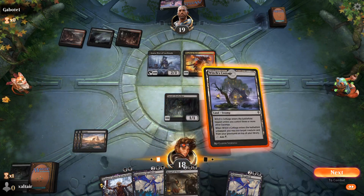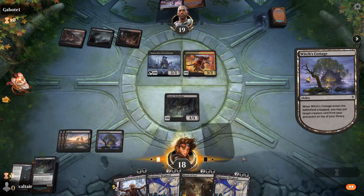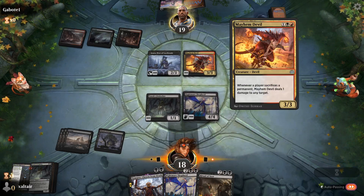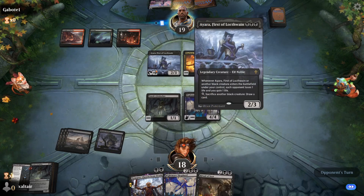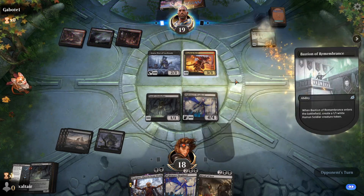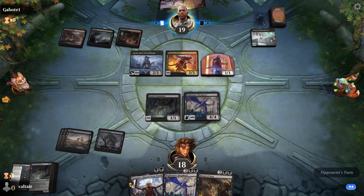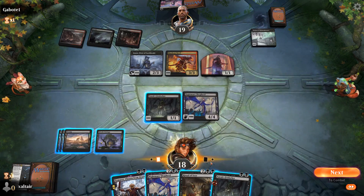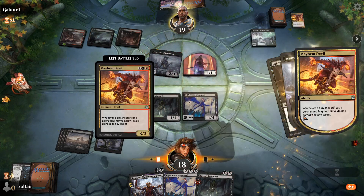Fortunately they're going to kill one of our guys, so we get to bring it back with Nightmare Shepherd. We're going to cast Nightmare Shepherd here since he's not easy to kill by pings. We just have to hope they don't have a removal spell for him, because next turn we can Ritual of Soot their whole board away — especially if they cast another creature. This is annoying because we can't kill it and it could kill us.